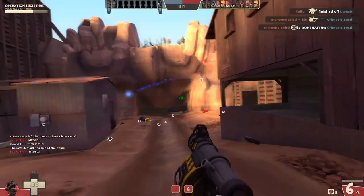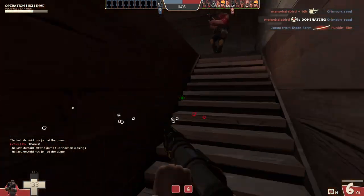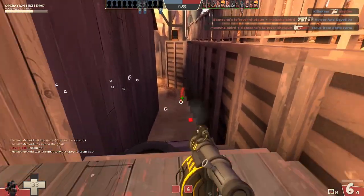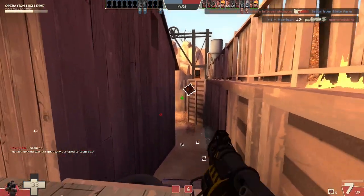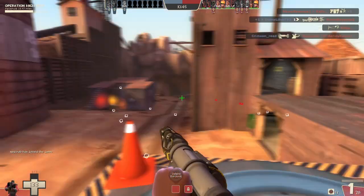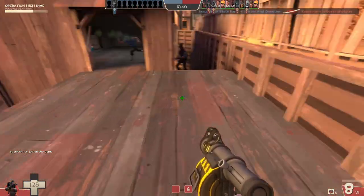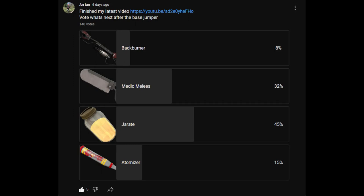All in all, I give the Base Jumper a 'fun gimmick' out of 10. When hitscan players aren't forcing you to drop from the air and into a casket, this weapon can be quite fun. However, I honestly can't recommend it for any serious play. The meme lovers amongst you will love this, but the try-hards should stay far away. That will be all for now — like the video if you did, subscribe if you don't want to miss the next one, comment what you want to see me cover in the future, and consider joining my fan club where for a dollar a month you can get access to my videos early as well as see previews of future videos. I've been Ian, you have been you, and this has been my TF2 How to Killstreak Guide to the Base Jumper. Stay tuned — the Quickiebomb Launcher is coming up next.